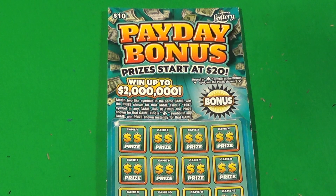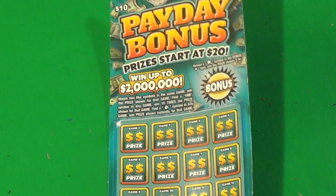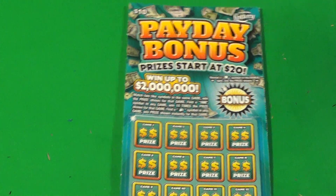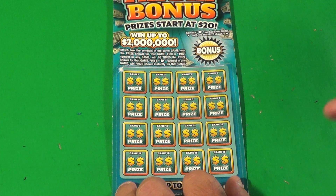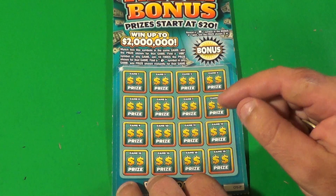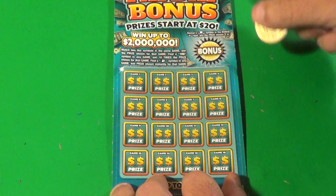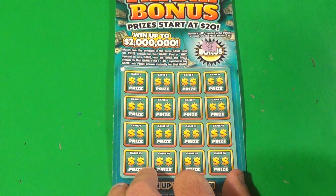On to our final ticket — it is a $10 Payday Bonus. This is the new $10 ticket with a $2 million top prize. The overall odds are 1 in 4.40, which is worse than your normal $10 ticket. But it has a minimum prize of $20, so you will double your money at least if you win. For each game, you find a matching pair of symbols — or you can automatically win by finding a money bag, or win 10 times by finding a 10x. There's also a bonus in the top right where all we need is a star symbol — but that is a sun, which is not a winning symbol.